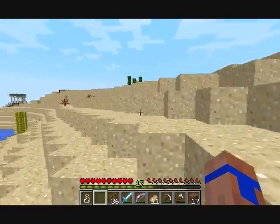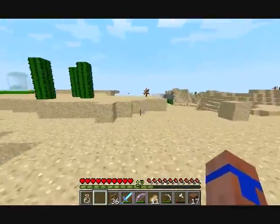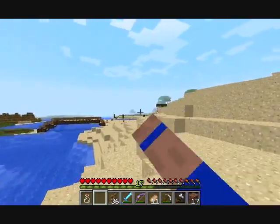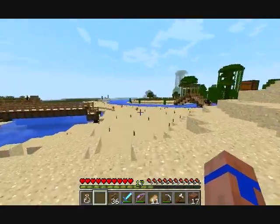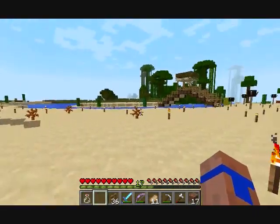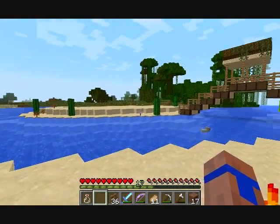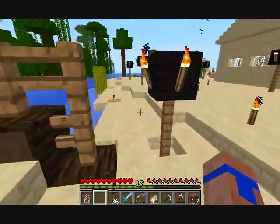Eventually all of this area is going to be flattened out and made into different villages. Because this is a grassy plains area, I'll have different building styles here versus other areas. I may use stained clay on one and cobblestone and wood on another — just different villages and settlements. I'm not sure if I'll go into the jungle, but the main goal is getting all this area beautified so it looks more appealing.